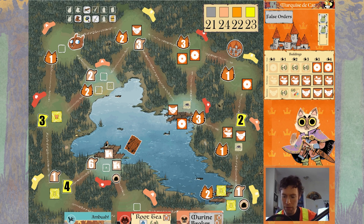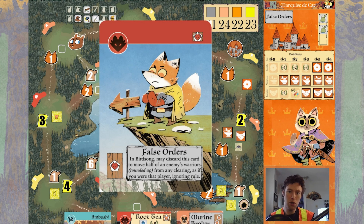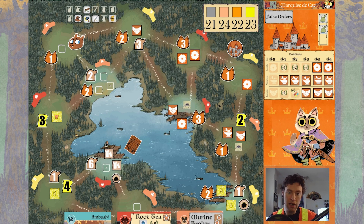We also have some undefended buildings down here — good to keep in mind. The cats have crafted false orders, so let's take a closer look. False orders says: in birdsong, may discard this card to move half of an enemy's warriors, rounded up, from any clearing, as if you were that player, ignoring rule. There are some juicy targets for false orders sprinkled around the map, and finding a good use for this card is going to help us make a great play.